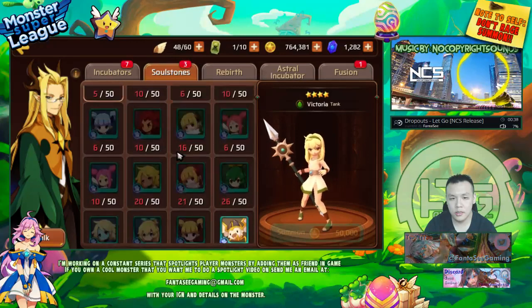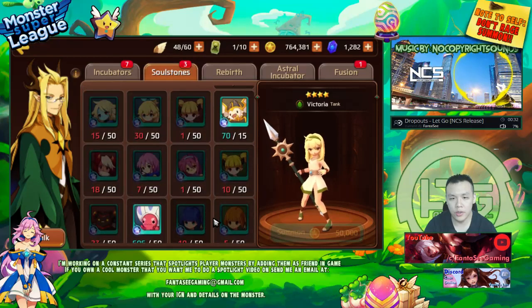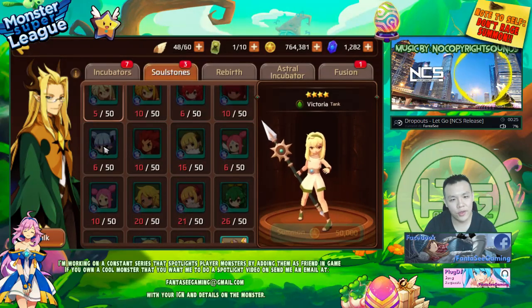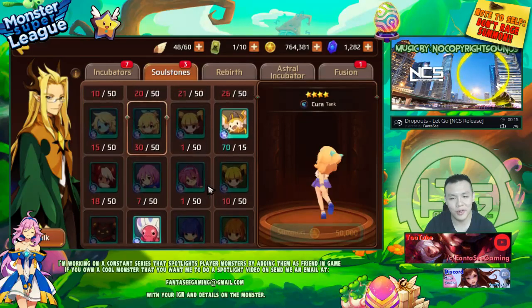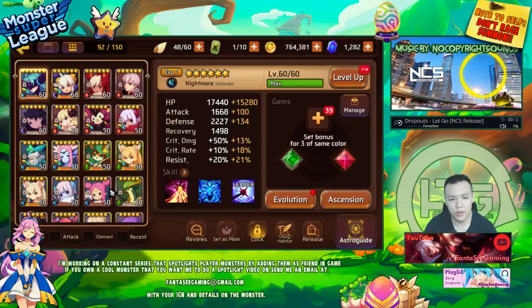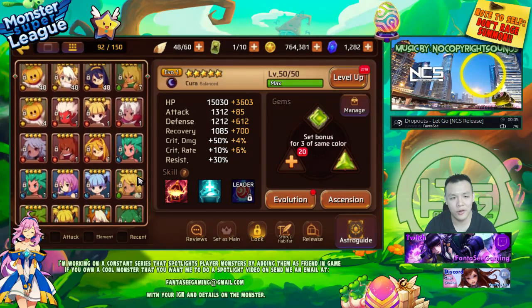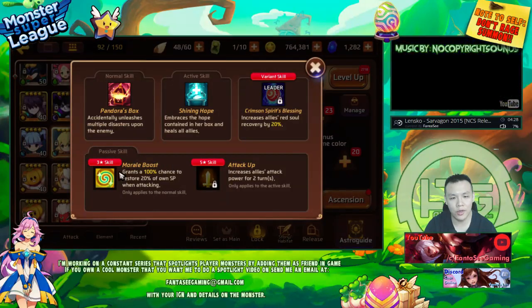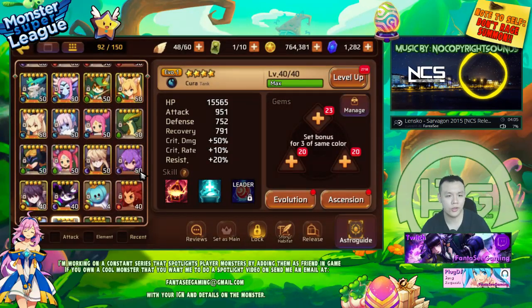I grabbed a Yuki soul stone — I have 16 now, and I was collecting the water Yuki. After the Yuki, Banshee, Succubus, and Kuros, I'm going pretty hard on trying to get as many Kuros as possible because I want to raise multiple types. I want to raise my dark one in the future — she's not immediately useful right now, but with better gems she'll be great. Same for the water one, since she has a self morale boost and attack up is getting buffed, so I'm definitely holding on to her.